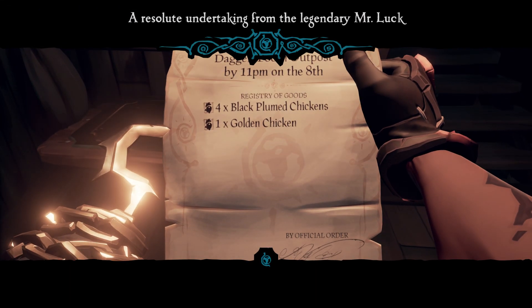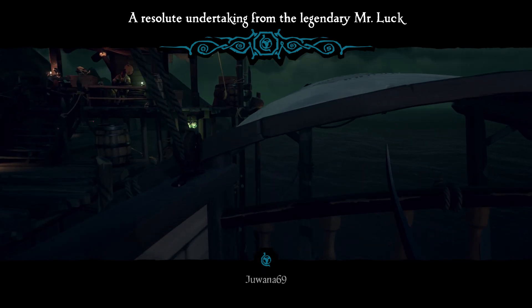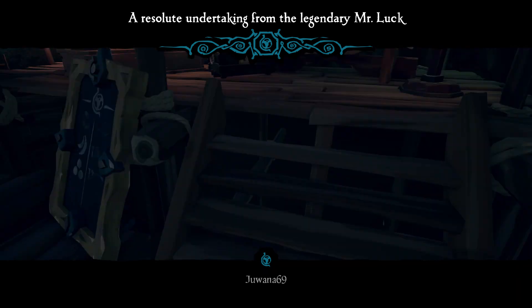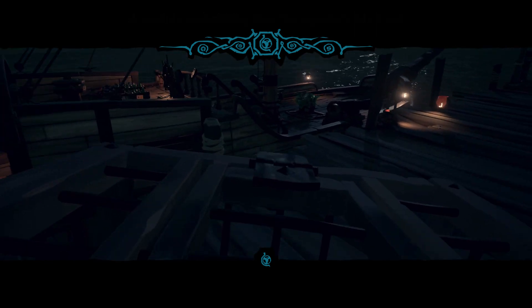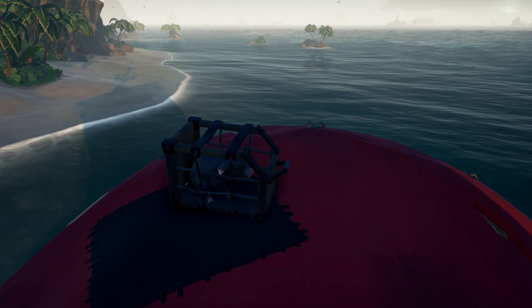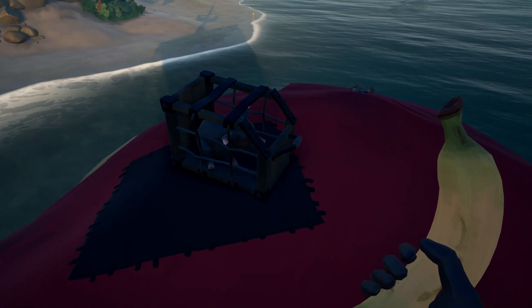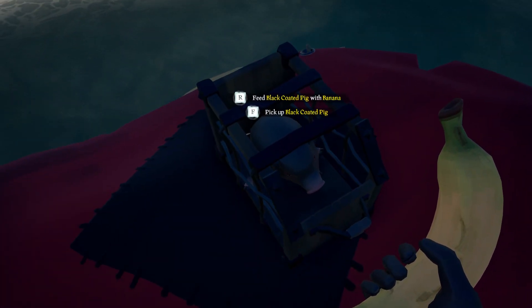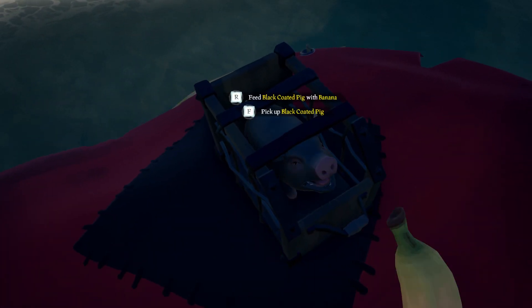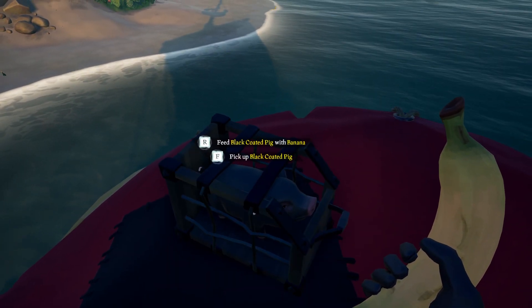Just re-log the game when you have to wait to buy new ones. If you get a voyage where you need to collect a chicken, a pig and a snake, we recommend you to collect the pig last. When you've caught a pig, they need to eat bananas while you're sailing. If you don't feed them, they'll die and then you'll need to collect new ones. You can find the link below the video with a map to show you what kinds of animals you can find on which island.